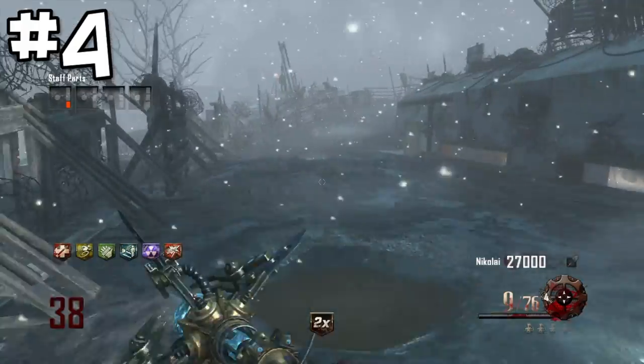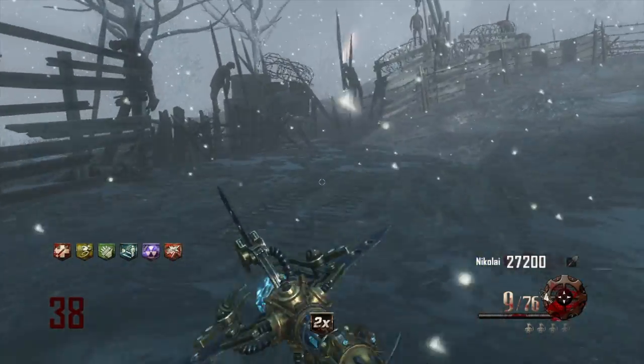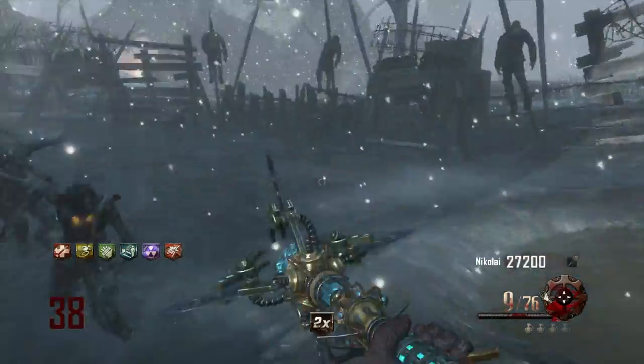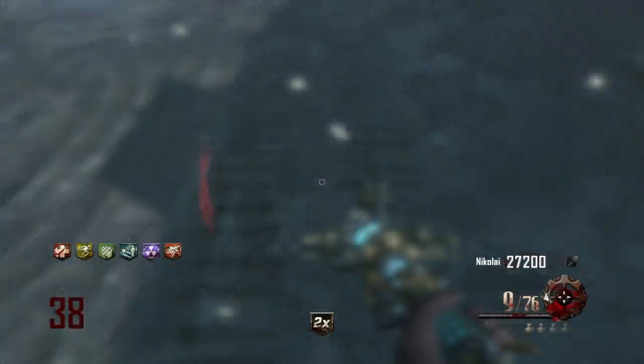Coming in at our number 4 spot, we've got the Ice Staff from Origins, upgraded into the Ull's Arrow. This is by far the best staff — don't anybody tell me anything different. The beauty of the Ice Staff is they managed to make a wonder weapon where it's not overpowered like the Thunder Gun. If you get corner trapped you're fine. It's still an amazing weapon, but it works like this.